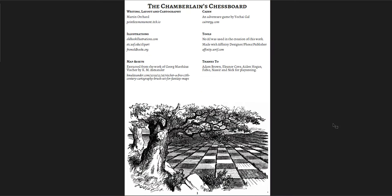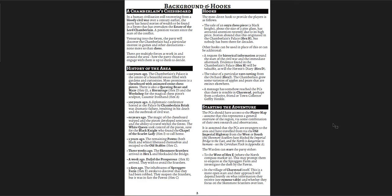Essentially what you have is a region with a small town. Ages ago there was a Chamberlain of the King who had an estate out in the forest nearby. He was really interested in chess, and he had this magical chessboard with giant pieces that you could control from a little chessboard. There was a peace meeting, it went horribly wrong, magic went awry, the Chamberlain died, there was a civil war, and everything exploded — about 100 years ago.